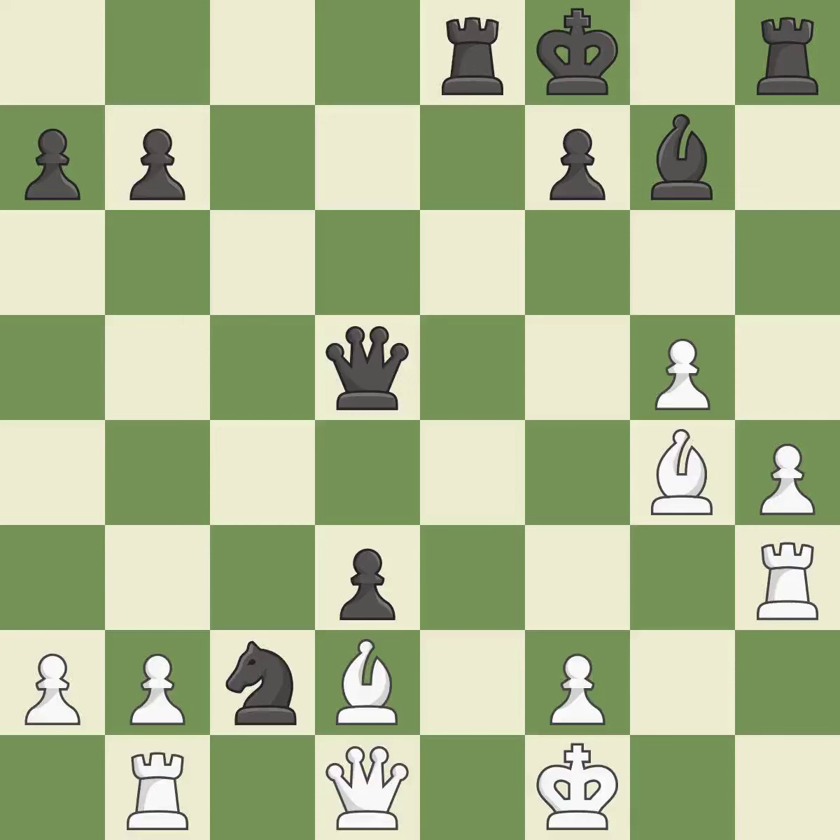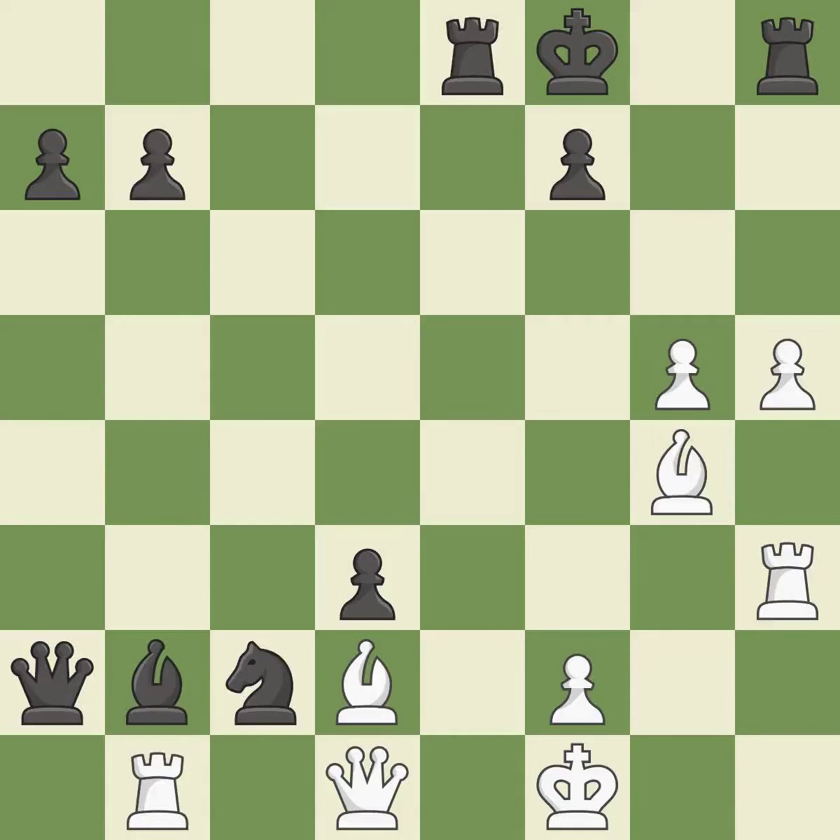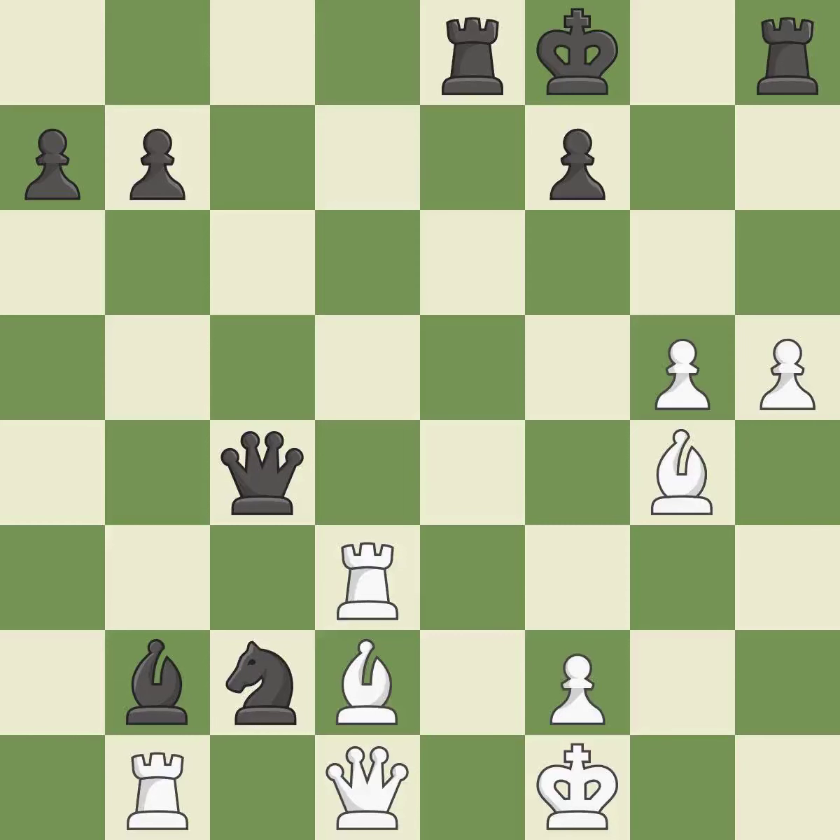This develops a bishop off its starting square, getting it into the action; this is the only move that works. This prevents the opponent from being able to fork pieces — it is a great move. Perfectly on point — ideal. The moved pawn advances toward its objective — ideal. This fails to take advantage of the chance to improve a bishop's square and broaden its range — it is incorrect. Among the best actions — quite good. This pins the other side's rook to the king, rendering it immobile — ideal. This disregards a superior strategy for defending a rook that was being attacked — it is incorrect.